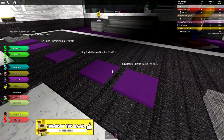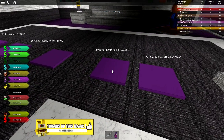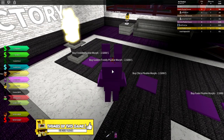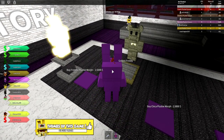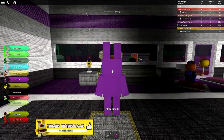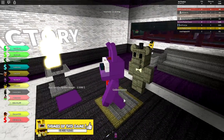We've got 9,000 to buy some morphs. Which one shall we buy? Chica? Freddy? Freddy plushie morph? Buy golden Freddy morph? Can we afford that? What the heck is — how do we morph? Golden Freddy morph — I want to morph.